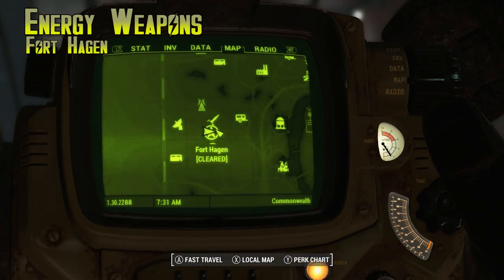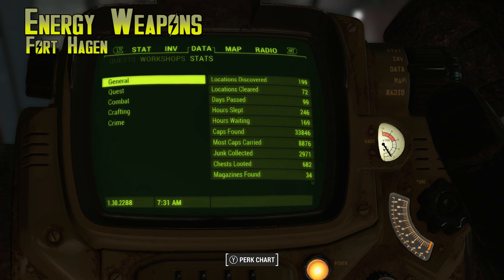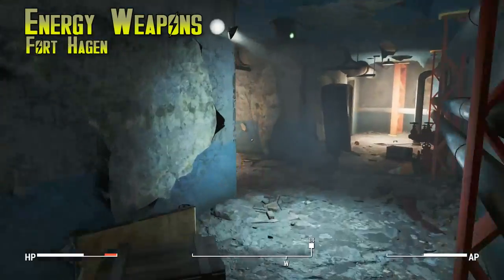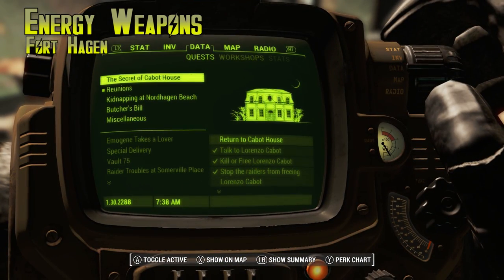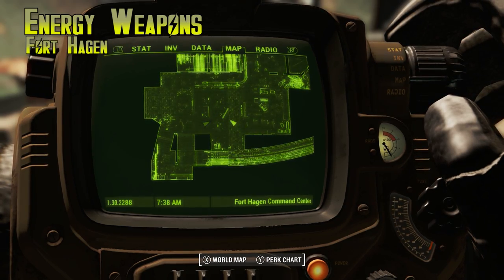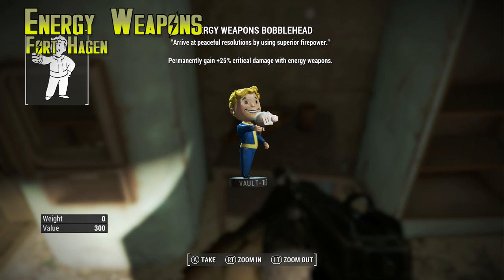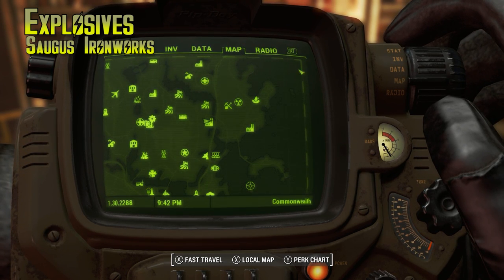After Big Guns we're moving on to Energy Weapons, which is in Fort Hagen. This is another mission-based one — I don't believe you can get this unless you have the mission 'Reunions,' which is a main storyline mission. Keep going with the storyline and eventually you'll have to find someone named Kellogg, who is inside Fort Hagen. On the local map, it's the kitchen area once you go down the elevator. Just walk to the back of the kitchen and there will be two refrigerators with the bobblehead on a table right between them.